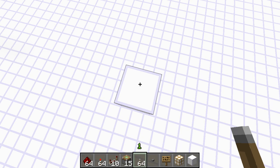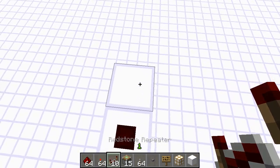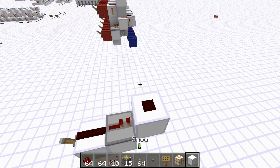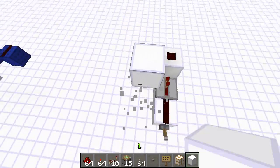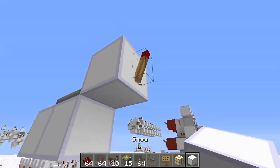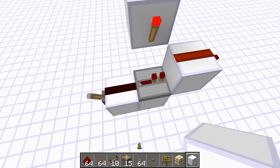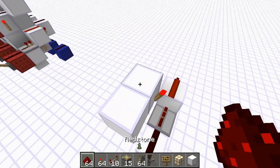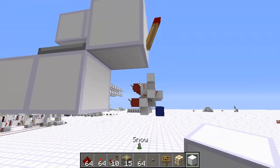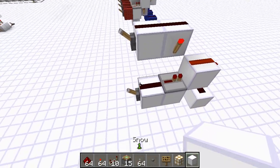So to build this, first off, I'm going to start off with one of my inputs and build an implies gate. I'm going to put a repeater here — it doesn't do anything except prevent backflow — and the reason for that is I'm going to put a torch here. So I'm going to put a block right here, and this is my first output.